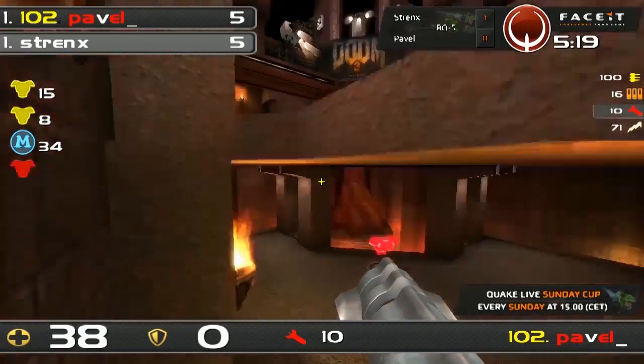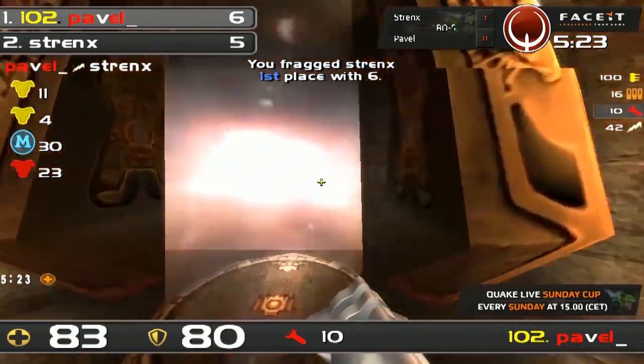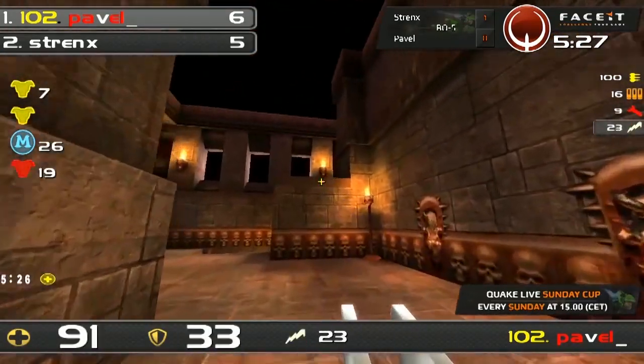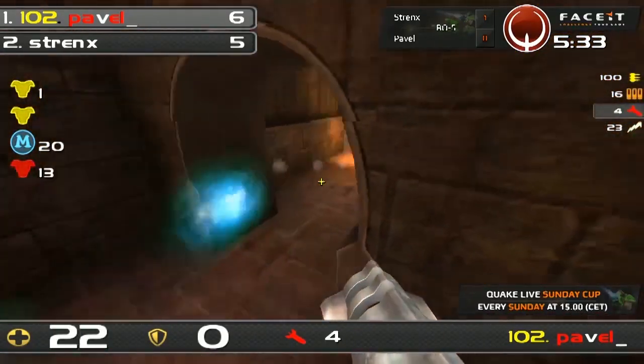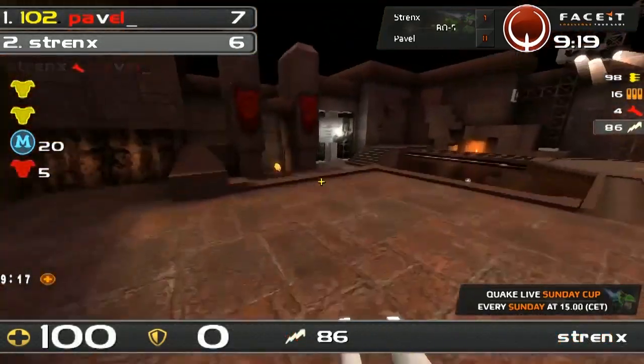Pavel — well actually, Strengths gonna get in on the mega. But he's gonna get caught down there on the side. Nice LG by Pavel and he's got the lead now. This is fantastic play by him. I don't know how Strengths is gonna get out of this situation — some good plasma could help him out. Pavel with 25 HP left, he's gonna be so careful. He's gonna get the frag. Seven to six now.